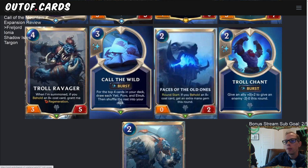Next is Troll Ravager — a four-mana three-five. When summoned, if you behold an eight-plus cost card, grant me Regeneration. A three-five with Regeneration is perfectly fine and seems like a really good Limited or Expeditions card, but for constructed play it's probably a little on the weak side just being a common. I expect Troll Ravager to mostly be a nice body for Expeditions.